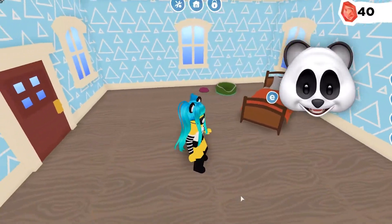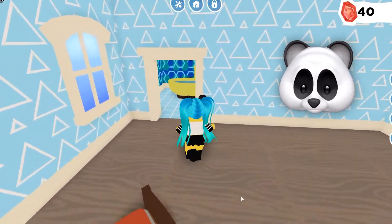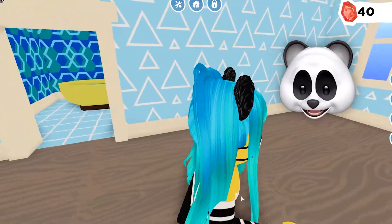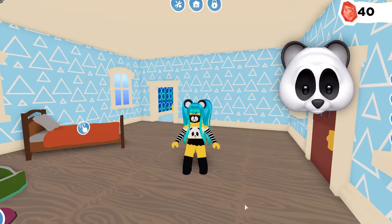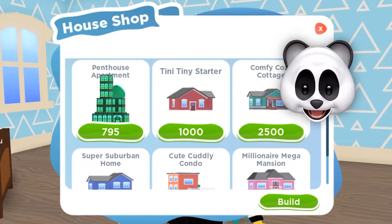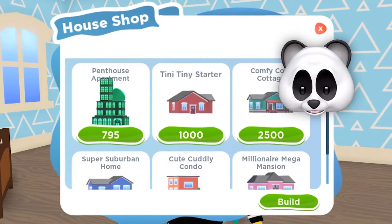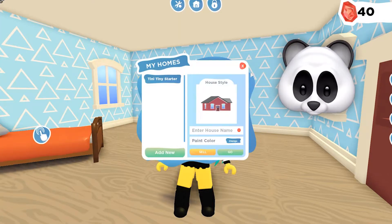Alright guys, so this is my house. It is pretty tiny. I decorated it a little bit. I added a bed and a pet bed. Over here is my tiny bathroom. All I have is a bathtub as of right now, but this house is pretty cute. It kind of reminds me of the houses in Adopt Me a little bit, but you can get more houses here. These are the houses you can get — I have the teeny tiny starter house, and there's a bunch more. I'm sure the bigger ones are a lot more spacious, but I just have the tiny one for now, and it is pretty cute.